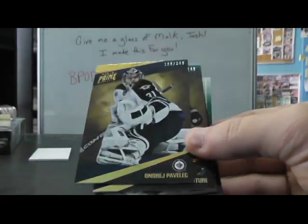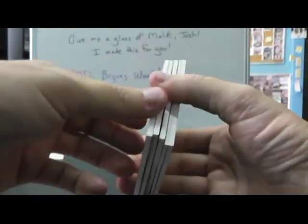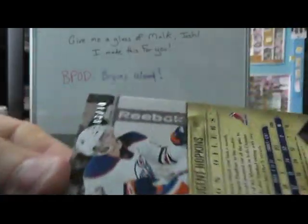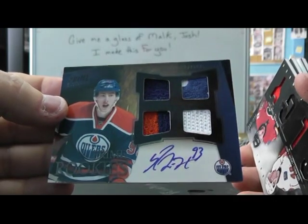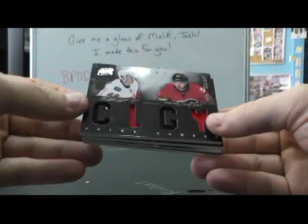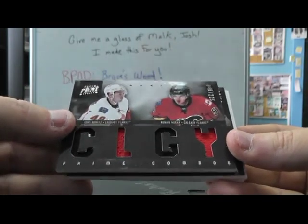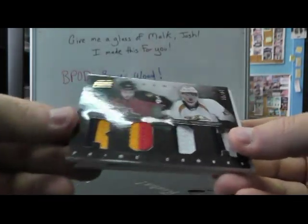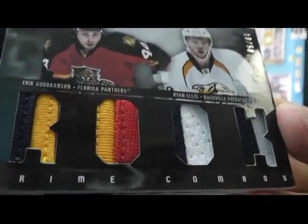Alright, rubber table: Andre Pavlik $249, Logan Couture $249. Ryan Nugent-Hopkins — oh, that's the black version, numbered to 10, Number 3 of only 10. I wonder what that's worth — I think that's the biggest rookie from this year. Greg Nemes and Roman Horak quad jersey. Then a quad patch — Eric Brunson and Ryan Ellis, rookie quad patch.